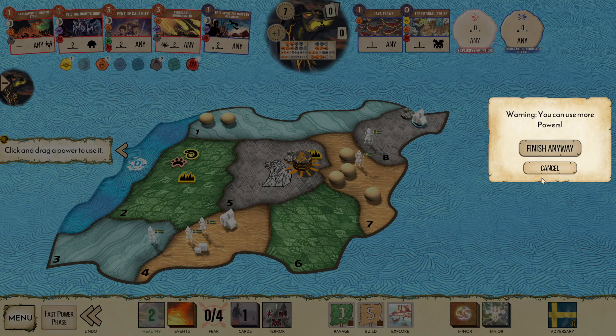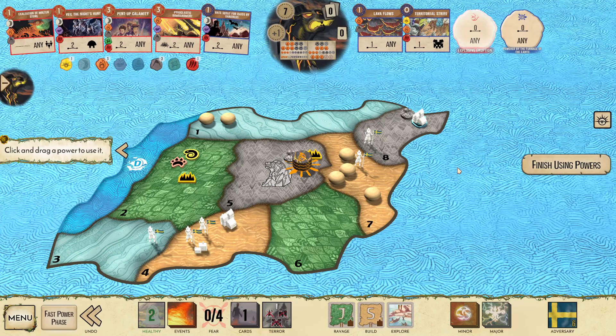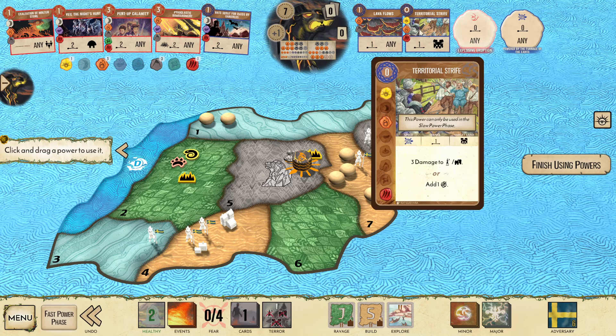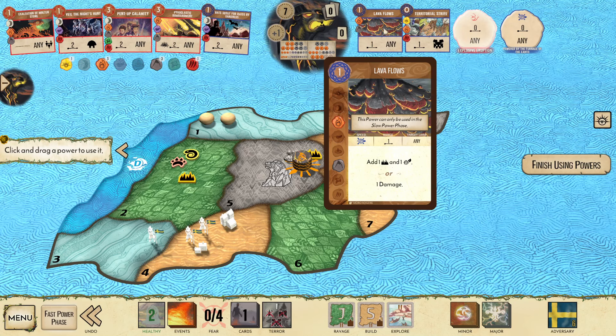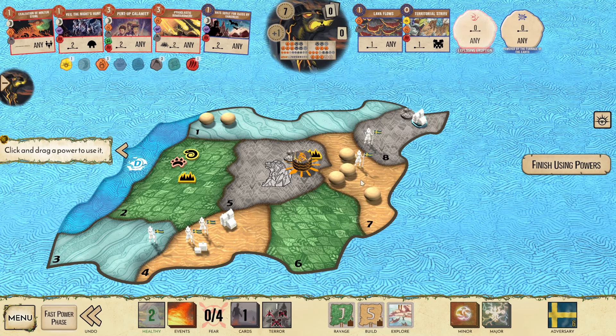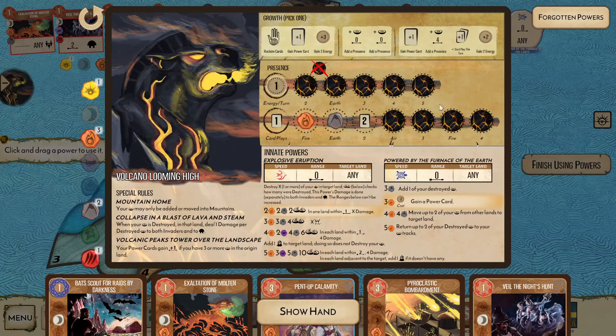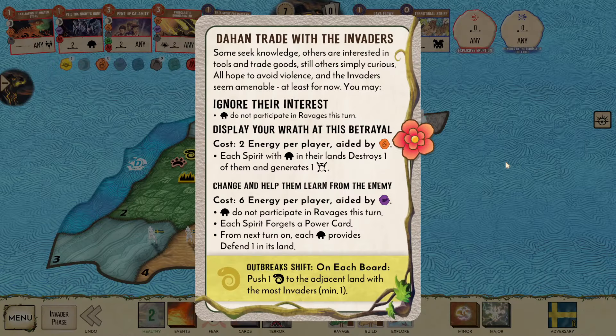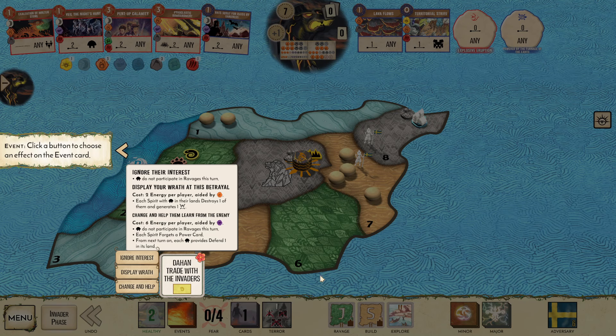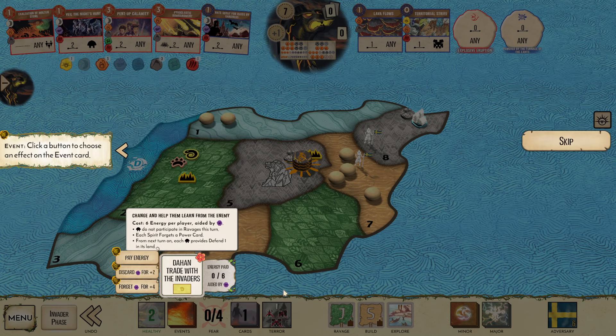I think I just do this. Tons of damage here next turn. Alternatively, if I do Lava Flows here — that's probably okay. Unrelenting — yeah, this is probably fine. I don't think it really matters, we just pick top. I could pay for this. Actually, it could be very good to pay for it — forget Bat Scout, pay the energy, forget Veil, and then I have a passive Defend 4. Let's do it.